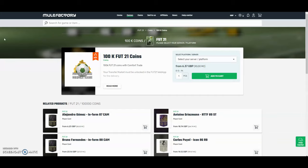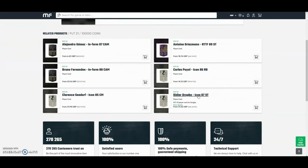Hi guys, for the cheapest and most safest coins in the whole internet, check out MuleFactory.com and use the code OWENFIEVE at checkout for a discount. They have 100% safe comfort trade and they also do lots of different deals with coins and also different players as you can see down below. Check them out, there's a link in the description.